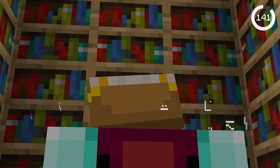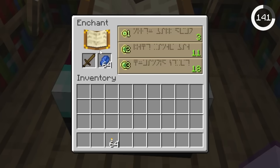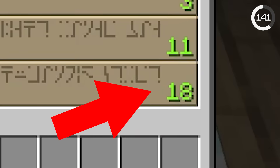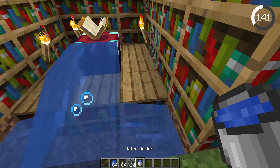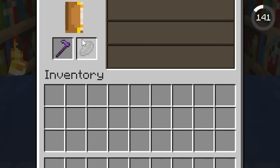Enchanting just got infinitely more stylish. Placing torches near your enchanting table used to lower your enchanting power, but now you can decorate your enchanting room with replaceable blocks without penalty.